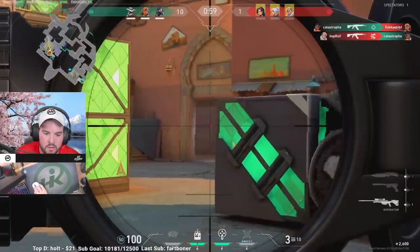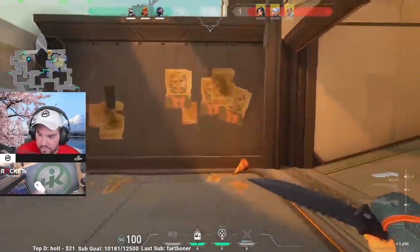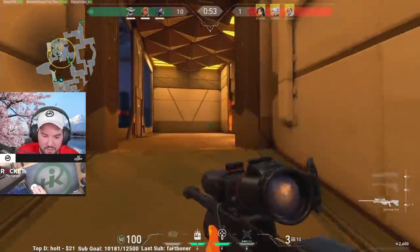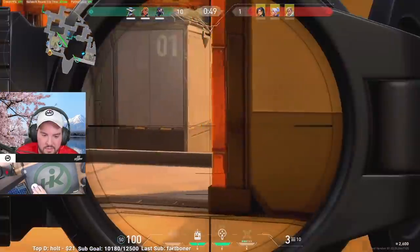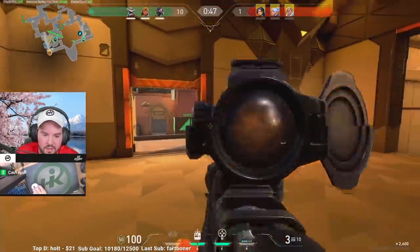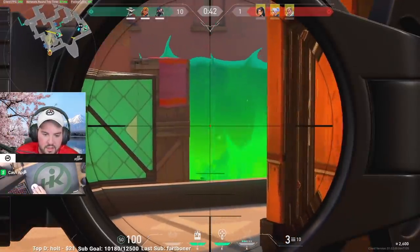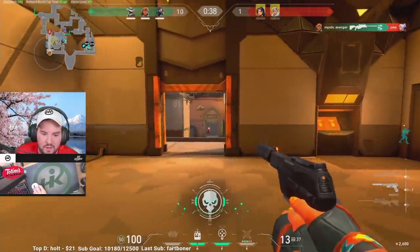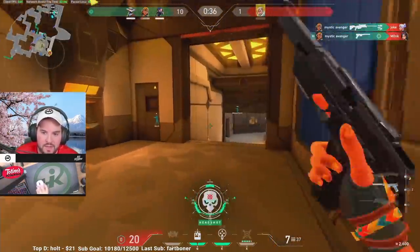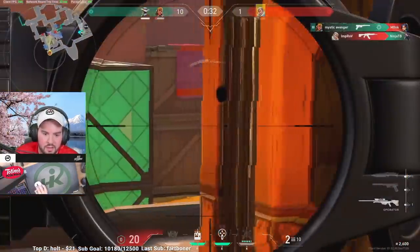Moving on from U-Haul is Heaven. Once the enemies get on site, Heaven can be countered, but attempting to enter site if someone is in Heaven is essentially suicide. Here we see Hiko turn a difficult round into a very easy one, because he had the frame of mind to rotate very quickly to Heaven before the enemies could get on site. When approaching site on Bind, you have to smoke off Heaven, because if not, an operator will almost guaranteed be looking down on you with vertical advantage and pick your team off one by one as you try to enter site.